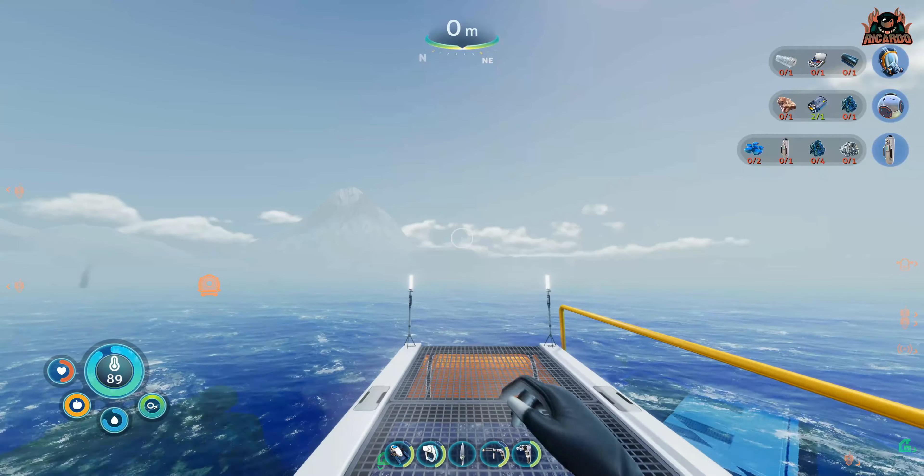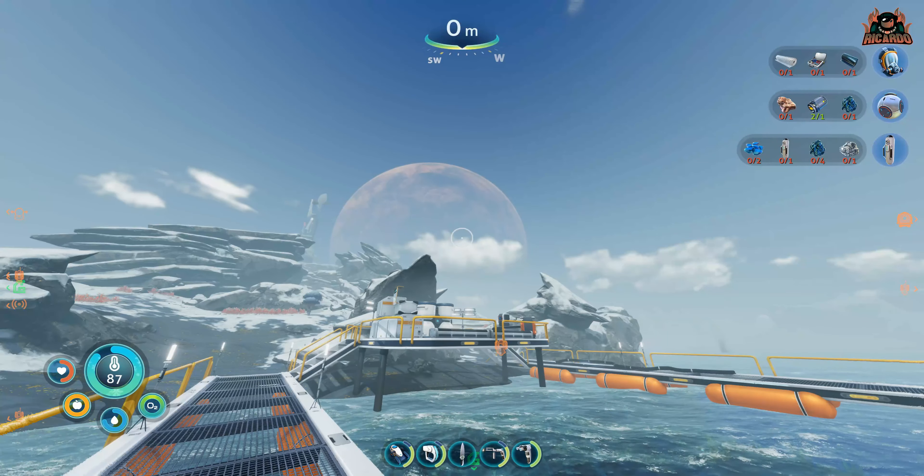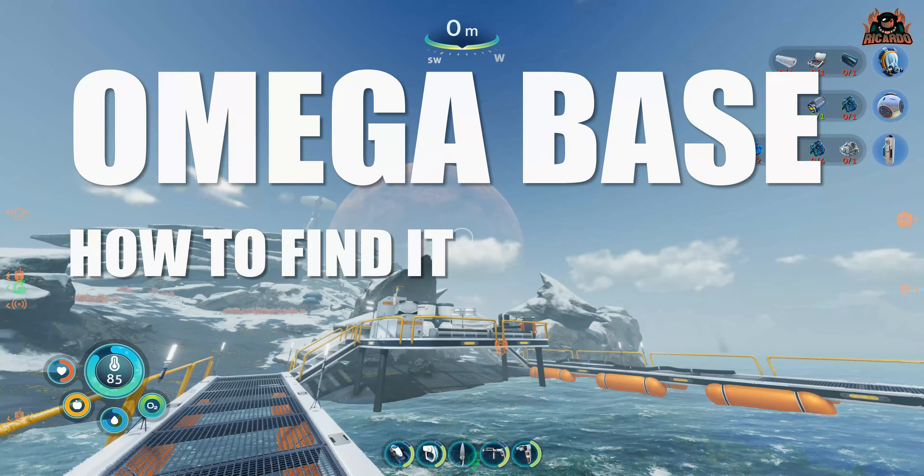Hello, it's Ricardo and welcome back to Subnautica Below Zero - the end-of-the-sea frosty survival game. Today we're going to talk about Omega base and how to find it. Omega base holds things like nuclear reactor components, picture frames, more posters, and other such stuff.